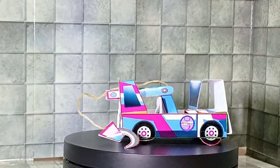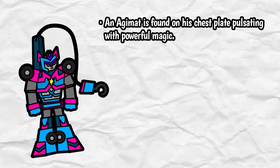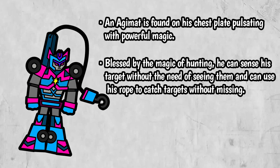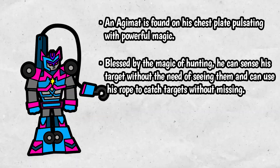Great job, Thunder Buki. In his Foldabot mode, an Aguibat is found on his chestplate pulsating with powerful magic. Plus, by the magic of hunting, he can sense his target without the need of seeing them, and can use his rope to catch targets without missing.